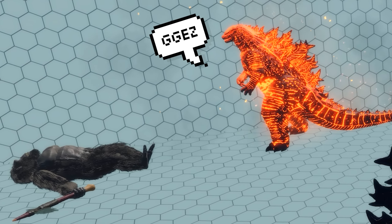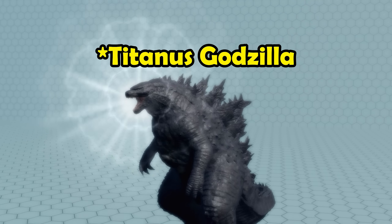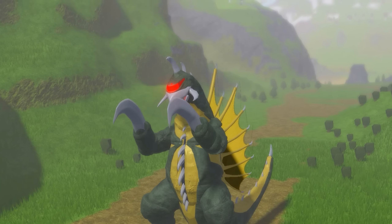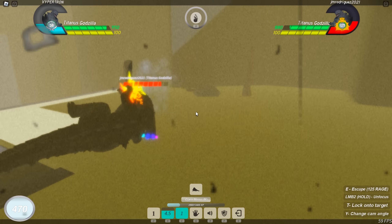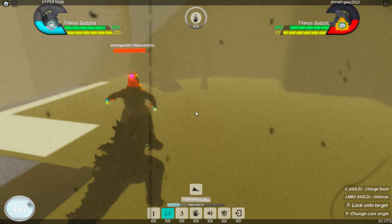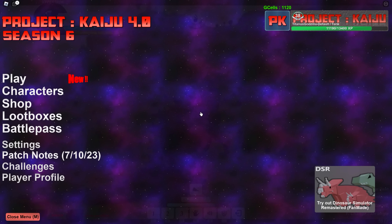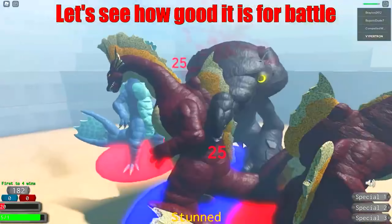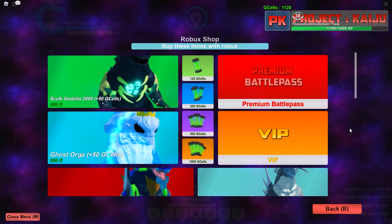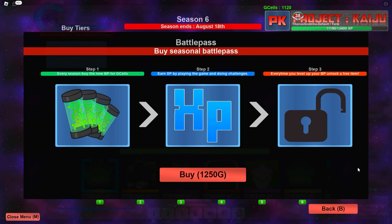The models are also top notch — some possibly the best models in all of Roblox, such as the Godzilla 2014 model. The animations are also amazing. The only thing I could see it improve on is maybe the maps, as some of the battle maps are a little dark or overly saturated, making it harder to see the models and making your kaiju look a weird color. We're currently on the 4.0 version, and boy has Project Kaiju come a long way since its early days. The currency system uses G-Cells, which you can use to buy kaiju and skins. There are also Battle Passes you can purchase with G-Cells to earn limited-time skins.